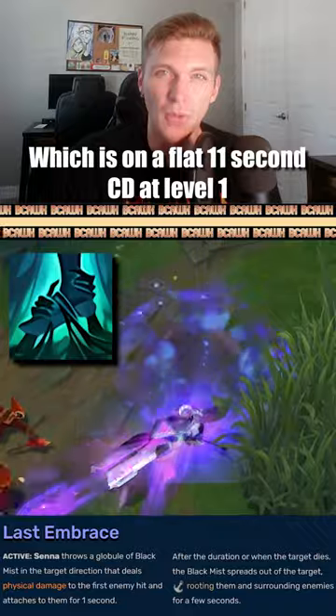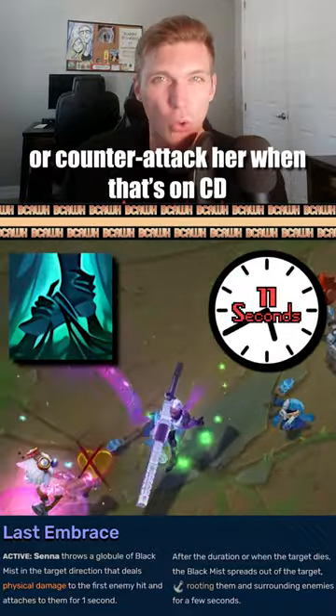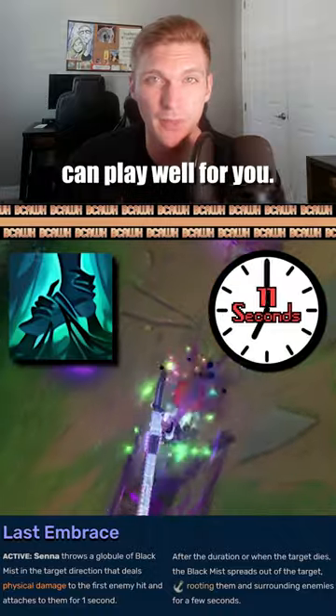In laning phase, Senna's only form of peel is going to be her W, which is on a flat 11 second cooldown at level 1, so trying to engage on her or counterattack her when that's on cooldown can play well for you.